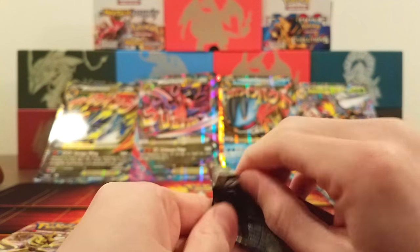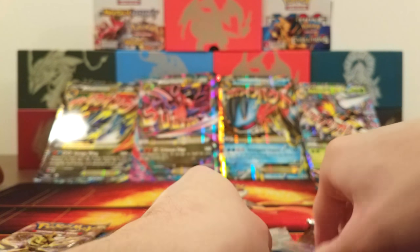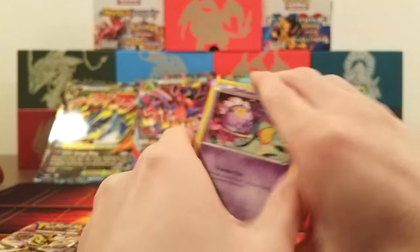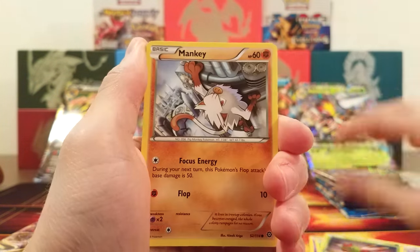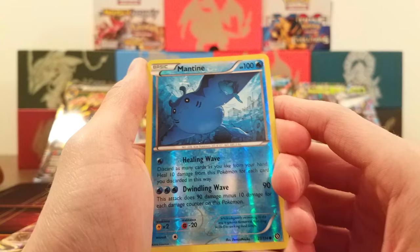Steam Siege again — really not opening up for me. We got Drifloon, Larvesta, Aipom, Yanma, Mankey, Tangrowth, Gardevoir Spirit Link, Lampent, Mantine Reverse, and the rare is a Jumpluff. Breakpoints next — I absolutely love this set because of its very good tool cards and some great EXs.